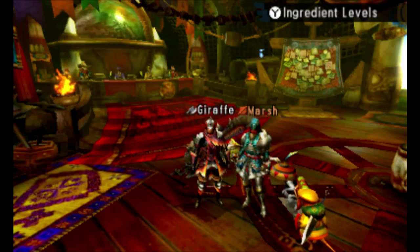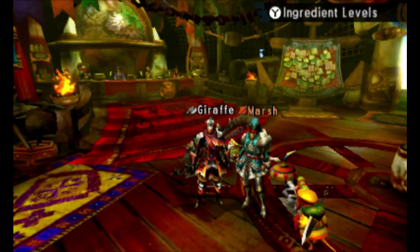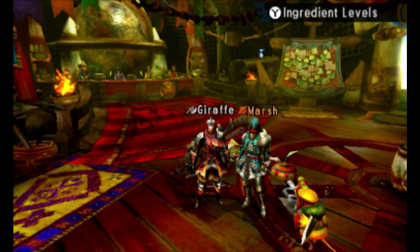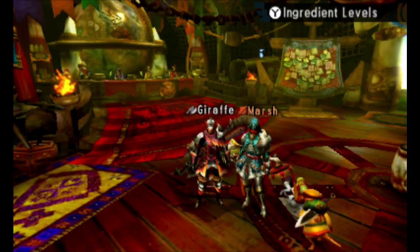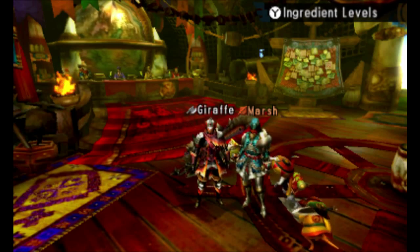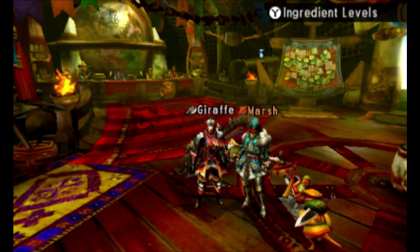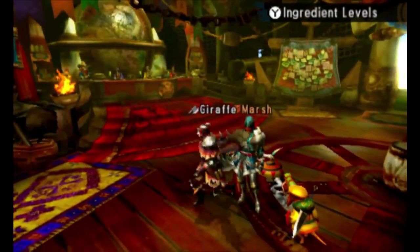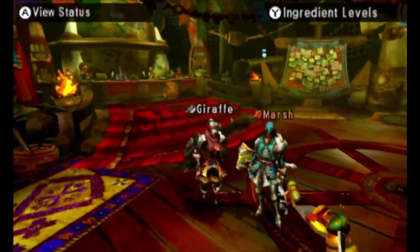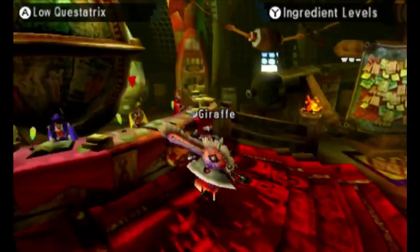As a side note for Gunners and Bow users, the Daring set is probably going to carry you through a lot of the low-rank stuff. You can make pretty much any set you want as long as you get a defense increase, because low-rank sets are just not very friendly to ranged users. The ranged weapons are pretty low quality, so just work with what you've got. It's a little bit slower to use ranged in the early game. I recommend Tetsukabra, which is a pretty decent set.